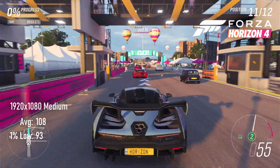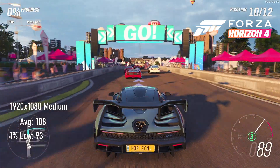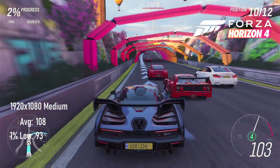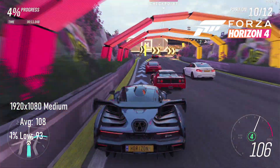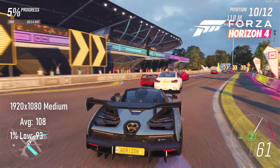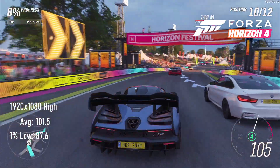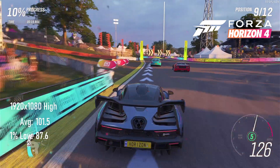Looking at Forza Horizon 4, the built-in benchmark returns a GPU score of 108 FPS average and 93 1% lows. Given just how good this performance is, I thought I'd give high settings a go and saw only a 5–7 frame dip, with a 101 average and 87 low.